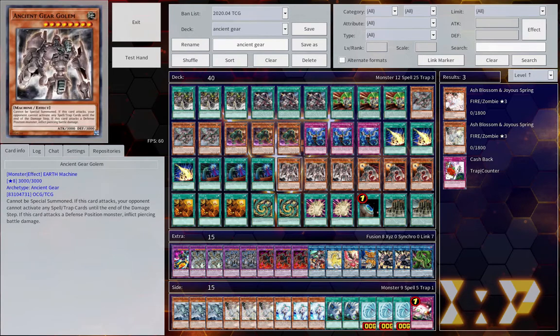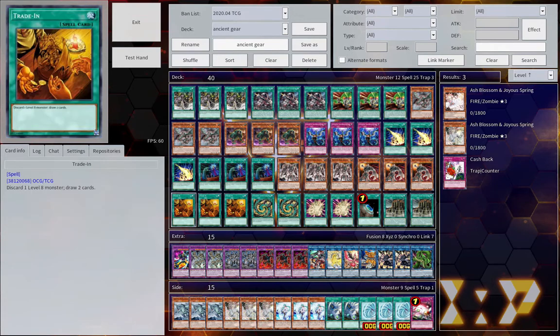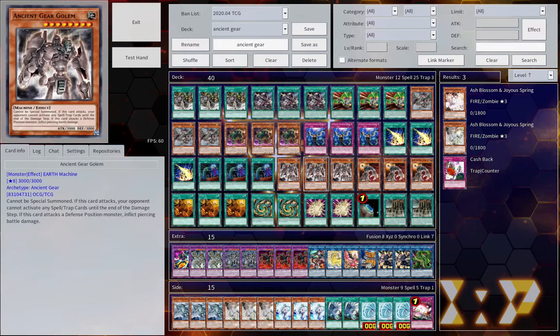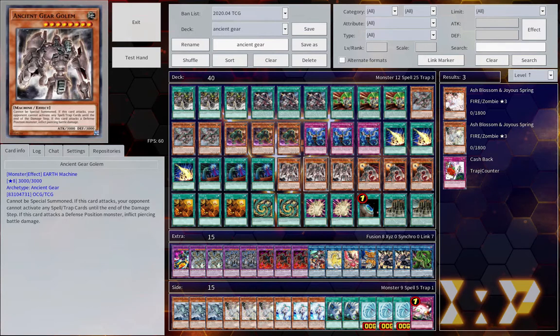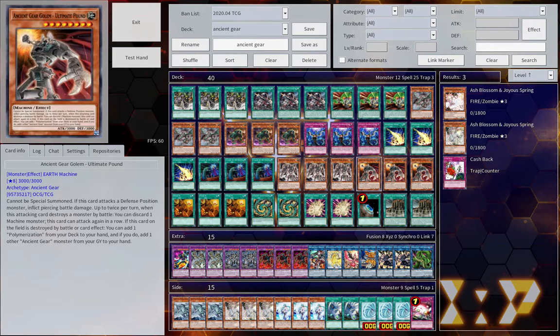Our next three-of category is the things we use to unbrick ourselves. Wyvern falls into this category as a searcher, as does kind of Catapult and Geartown, but also Trade-In. We run a lot of level 8s in this deck, and if we open them, that's generally a bad thing. However, if you have things like Trade-In or other ways to get rid of those bricks, then you are able to just gain advantage from it. And because we run a decent amount of bricks in this deck, it's fine to have Trade-In at three, possibly two, to help get rid of those bricks.